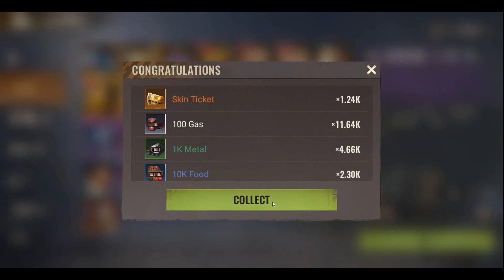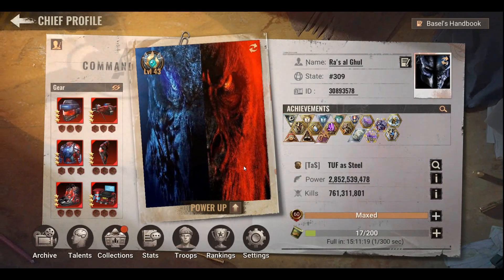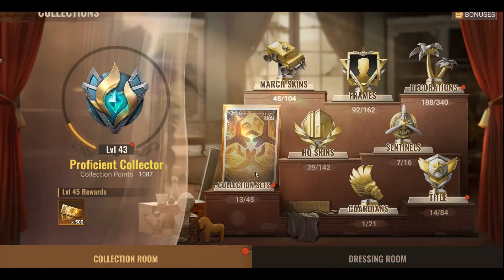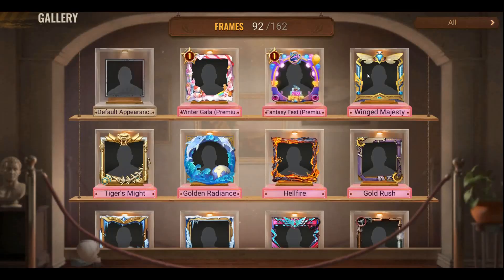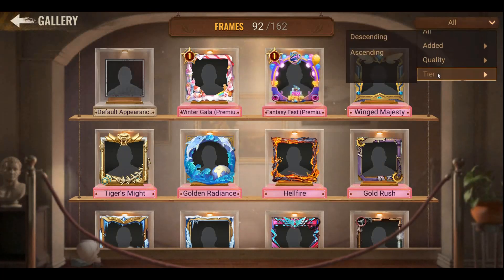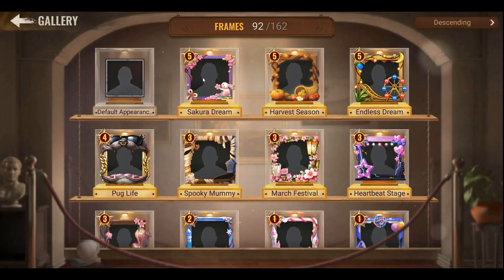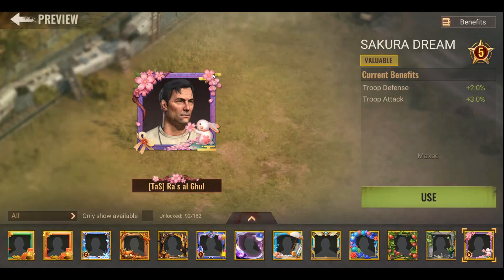When you open between 8,000 to 10,000 crates you will get about 1,200 to 1,500 skin tickets. Daily, you can get from badges about 2,000 crates, so every five days you can get about 1,500 tickets. Some frames and some skins you can upgrade many times, and this will give you more stats beyond just defense — with frames it will also give you attack.